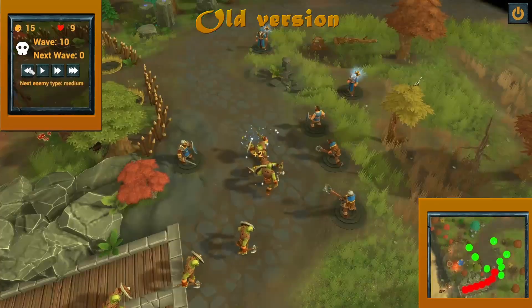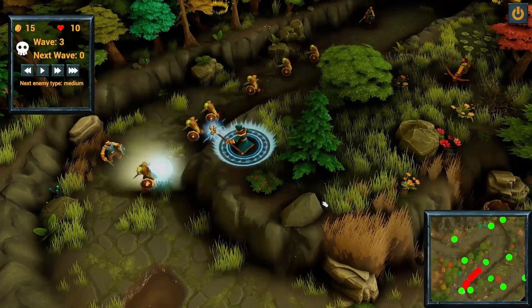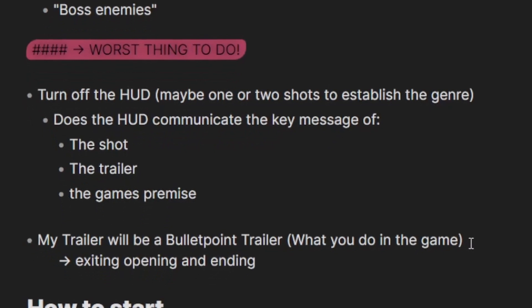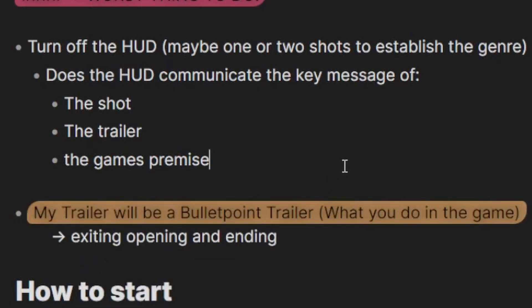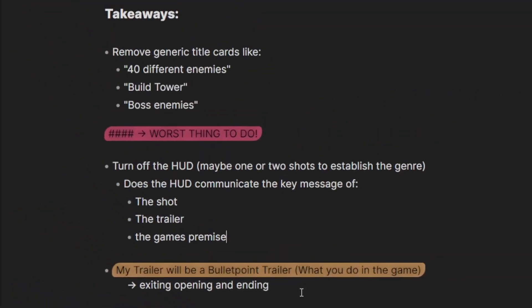Nevertheless, I chose to include some UI elements in a few shots to show the summon and the upgrade, as well as the direct command feature. I hope that is not too much. I also learned about types of trailers and the appropriate length of them. I identified that my trailer is a bullet point trailer and that it should have a length of 60 to 90 seconds or shorter. Derek also said that I should not show the same content again in another shot and instead make the trailer shorter. I did accordingly, and this is the full new trailer.